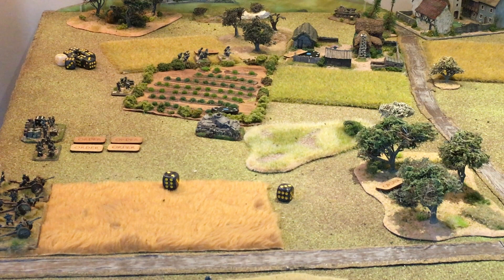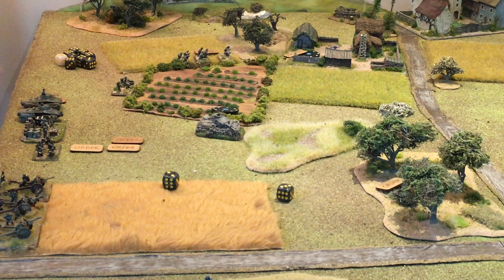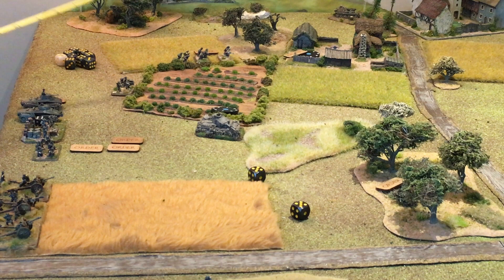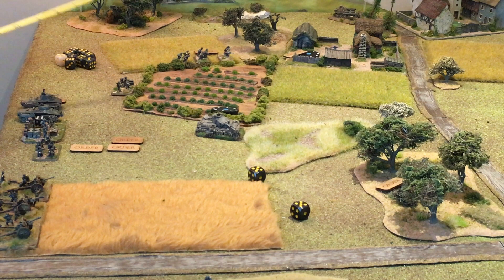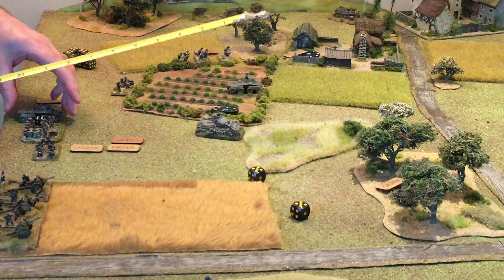Next, I want to push forward on this flank and I'll need some recon. So I'm going to use one order to deploy my reconnaissance armoured car platoon on the rear table edge and move them forward — I just want to get them into position without doing any recon yet. These armoured cars are classed as fast, so it's a 2d6 movement roll with a bonus of four inches added on top. A roll of 10 means they can go 14 inches. We'll halt at the edge of the field and take up a nice defensive position.